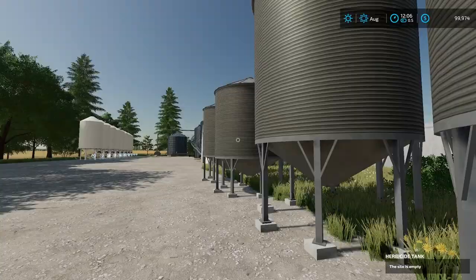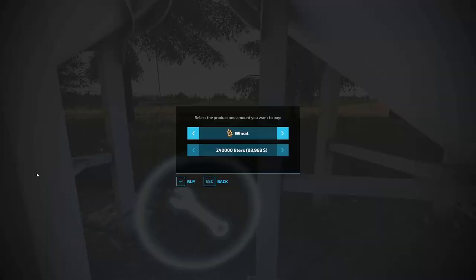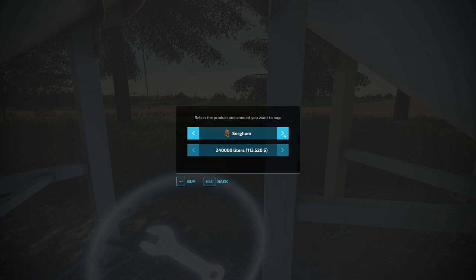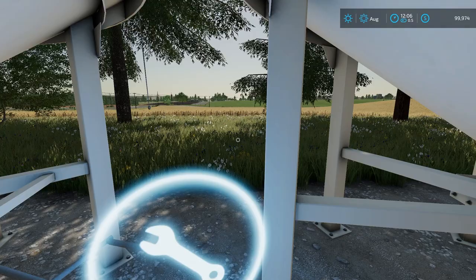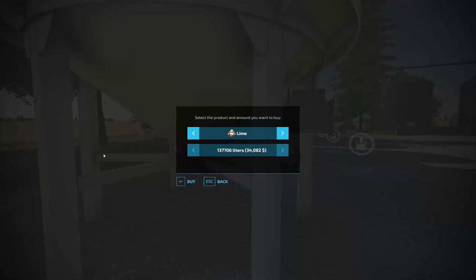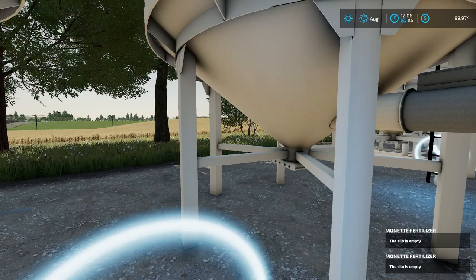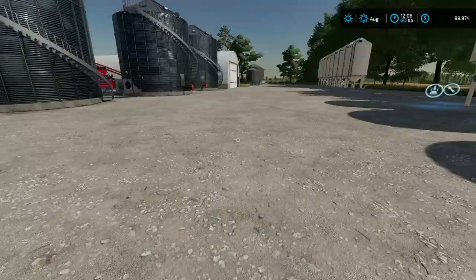This silo system right here, you can do herbicide in it. This silo system over here — wow — wheat, barley, oats, canola, sorghum, grapes, olives, sunflowers, soybeans, corn, potatoes, sugar beets, sugar beet cut, sugar cane seeds, total mixed ration, wood chips, silage, road salt, lime, pig food, mineral feed, manure, solid fertilizer. That's pretty cool to have that. And then we have a whole bunch of silos along here for lime and solid fertilizer.